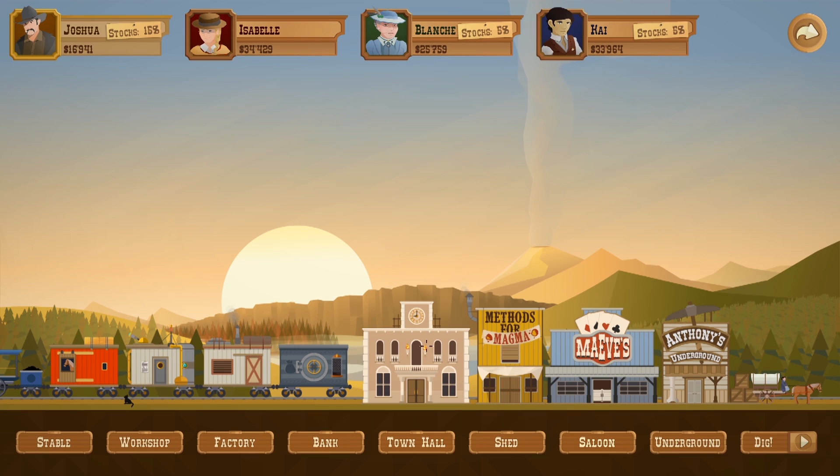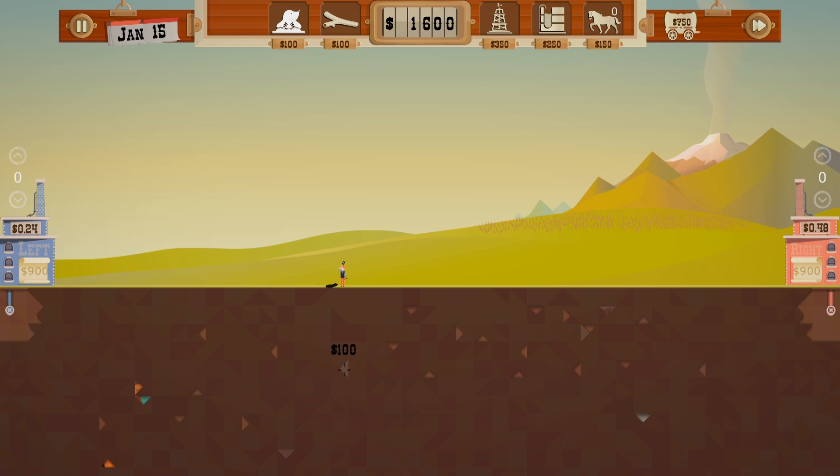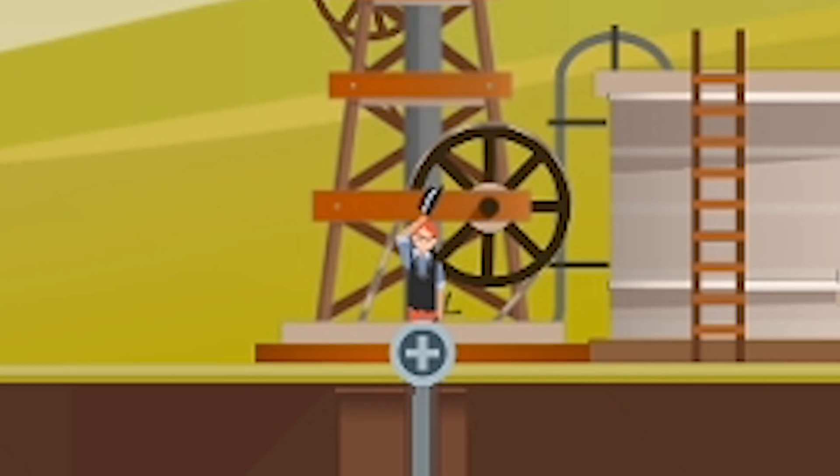I just want to be the mayor. I don't even care about the oil at this point, but we're gonna need it if we want to buy the town. Mole? Mole? Mole? Idiot. I decided to be smart and save one mole for after the guy found something, which didn't work out anyways.